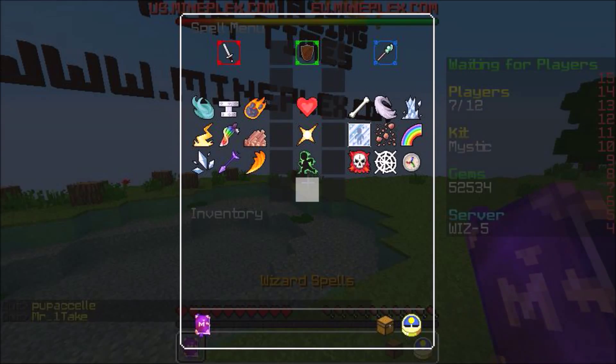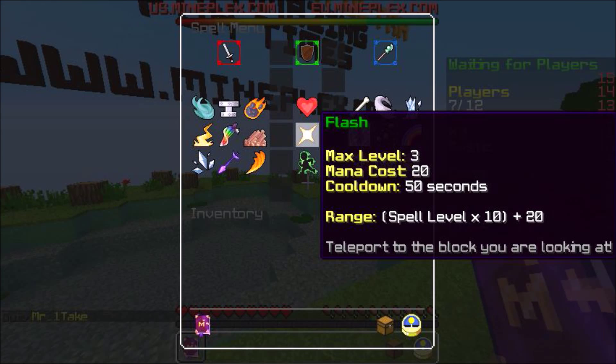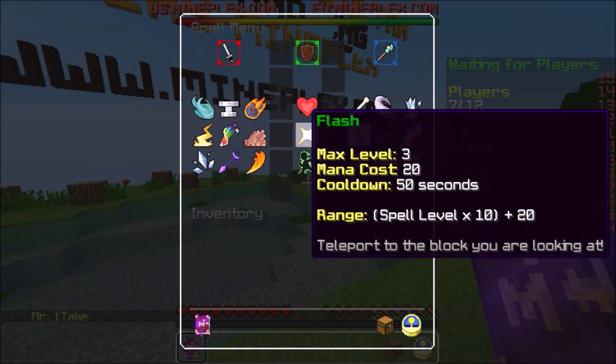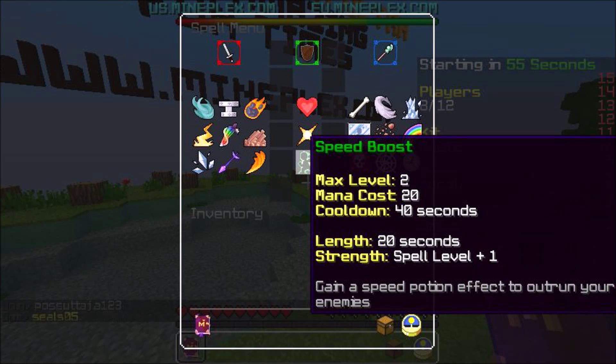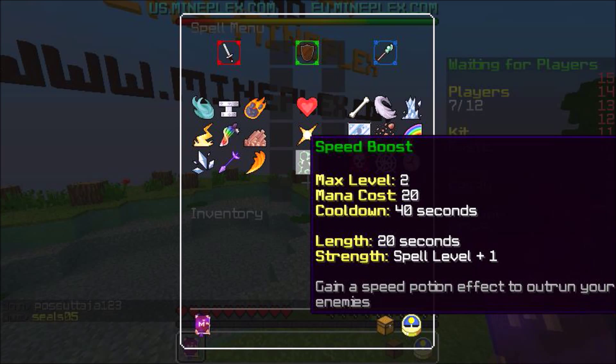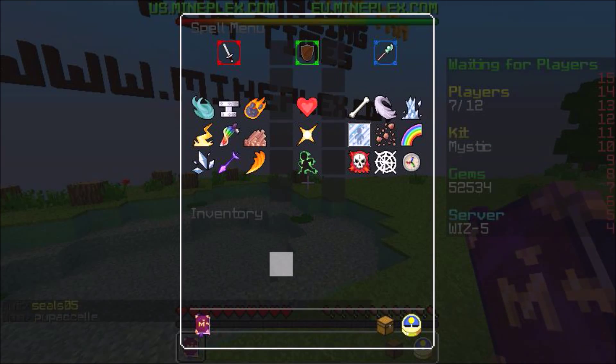Welcome back, and this will be the first combination that I'm going to show you. It requires three spells. One is Flash, doesn't matter what level it is. Second is your Fireball, that's your main damage dealer of this combination set. And next, this is optional as well — Speed Boost. Now I'm going to show you the gameplay and how it should be used.